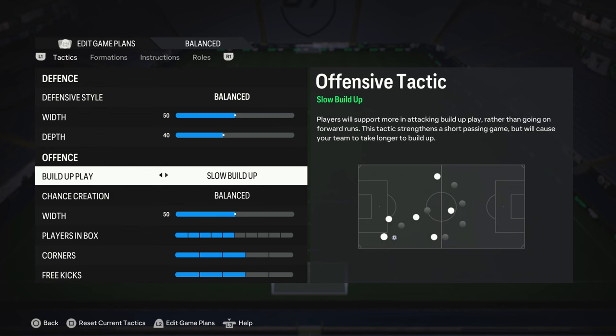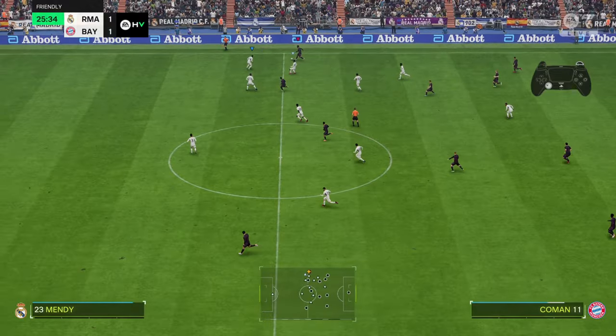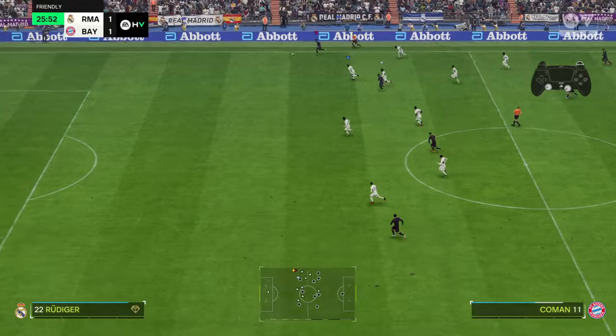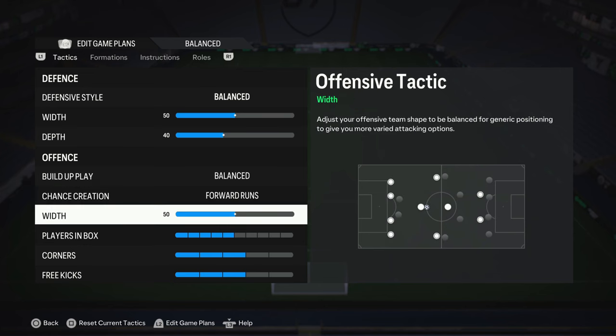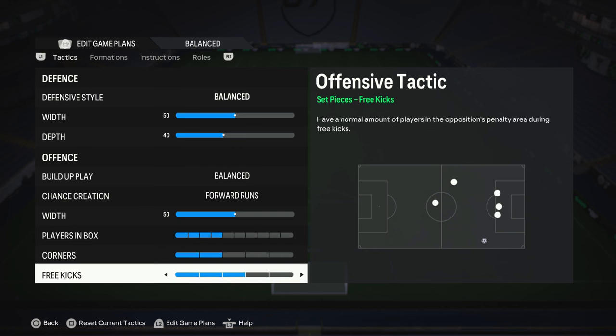For build-up play, you can go with 'Long Ball,' but if you're not good at maintaining possession, go with 'Balanced.' For chance creation, go with 'Forward Runs' — that's the meta right now, since pace in EA FC 24 is overpowered. Since this is a basic formation, set width to 50. Players in the box I always set to four, but you can go up to five or six. Corners set to two, free kicks to one.